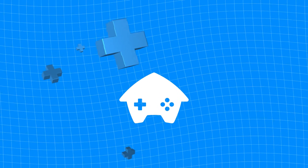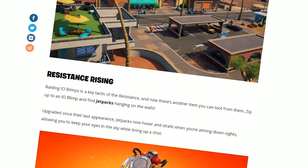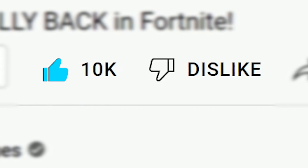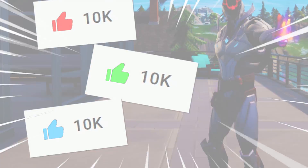Welcome back everybody to the official channel of Home of Games, where today out of nowhere Epic Games surprised us with a brand new mini update. YouTube also received a new update where when you hit the thumbs up button it'll actually turn a cool color — hit the thumbs up and let me know what color it turned down in the comments.